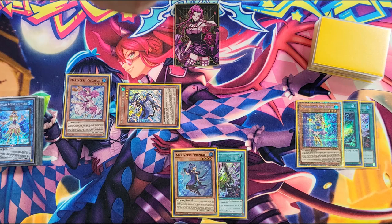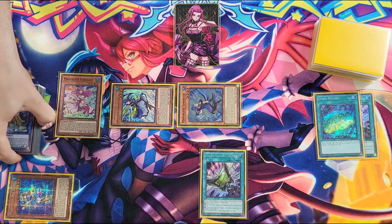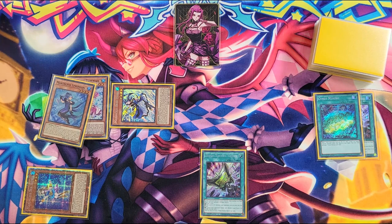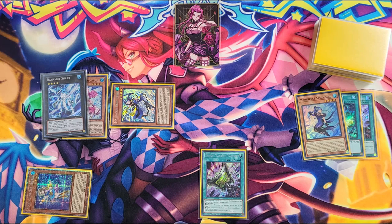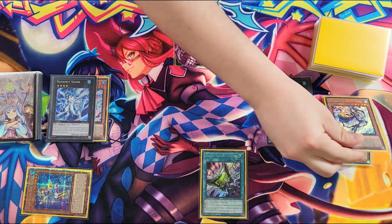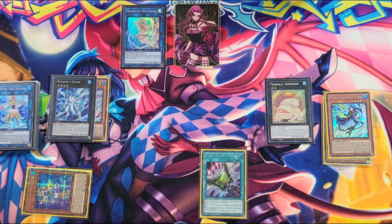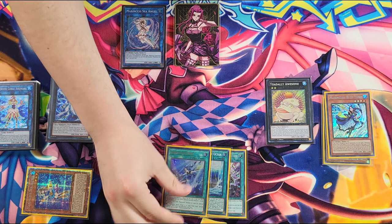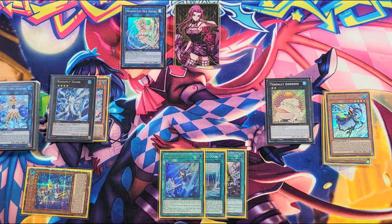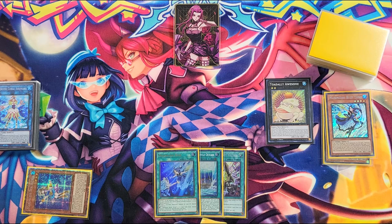I'm going to use Spring Girl's effect and Special Summon her by banishing this Marincess Seahorse. Next, I'm going to overlay the Marincess Spring Girl and the Pascalus into Bahamut Shark. Then Bahamut Shark's effect is going to detach the Spring Girl and Special Summon Toadally Awesome from my extra deck. From here, I can link off my Marincess Blue Tang into the Sea Angel. We can go Sea Angel Effect and Blue Tang Effect as a chain. Blue Tang reveals three cards: a Signet Mining, a Pascalus, and a Battle Ocean. That's actually huge to find Battle Ocean there. Then Sea Angel resolves and we can add Marincess Dive. Finding Battle Ocean is pretty wild because it means we get both spells.